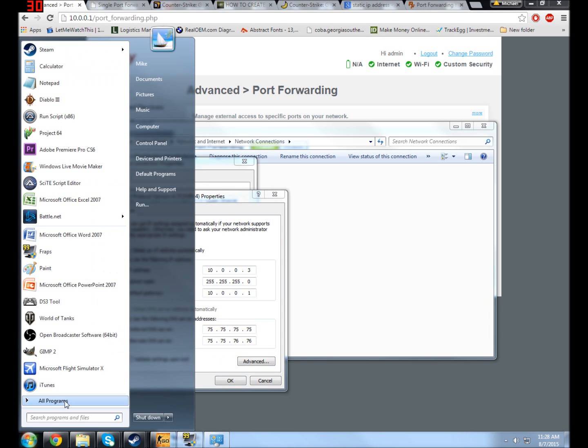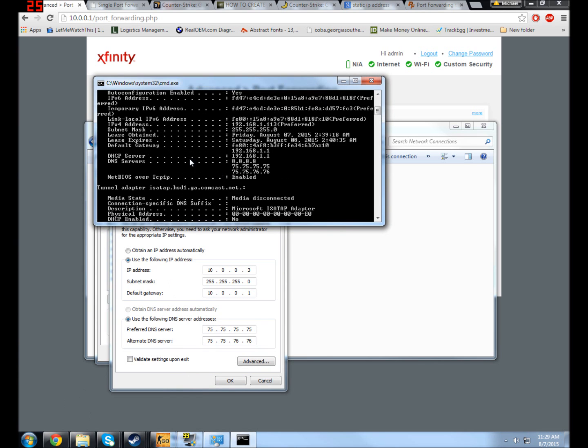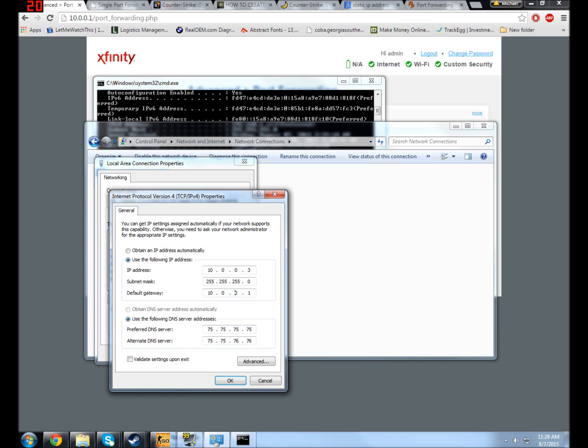Let me show the settings one more time. In CMD, type 'ipconfig /all' — all the information should be here: DNS server, default gateway. These are all subject to change — this is from my desktop at 192.168.1.1. If I did the same command on my laptop, the default gateway would say 10.0.0.1, and I would just stick that right in the gateway field. The subnet mask is also in here.